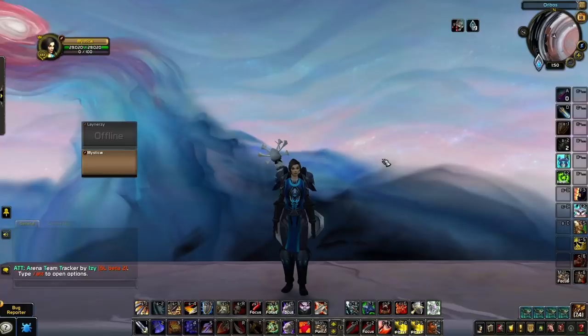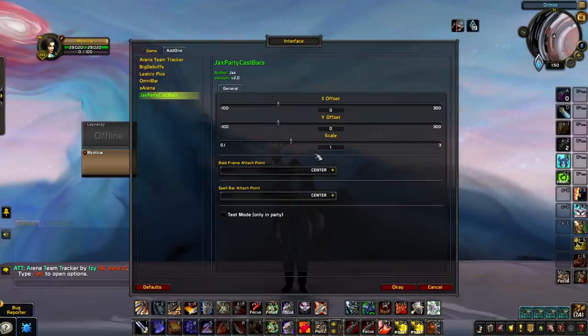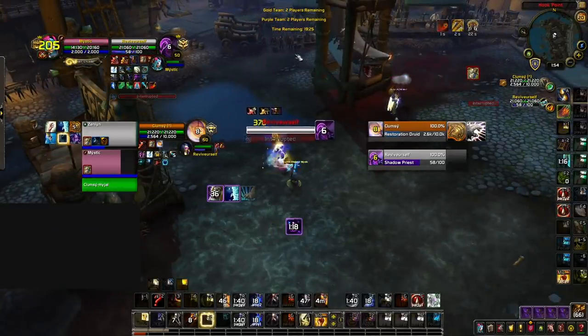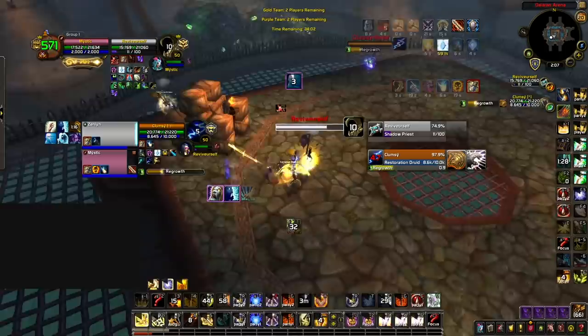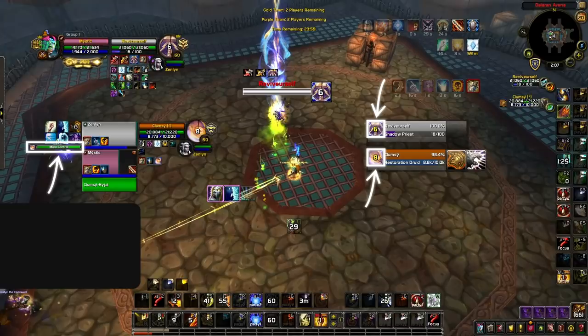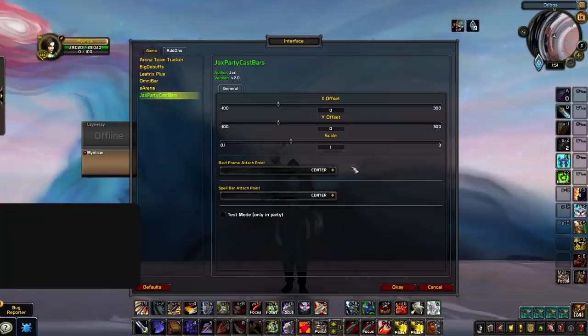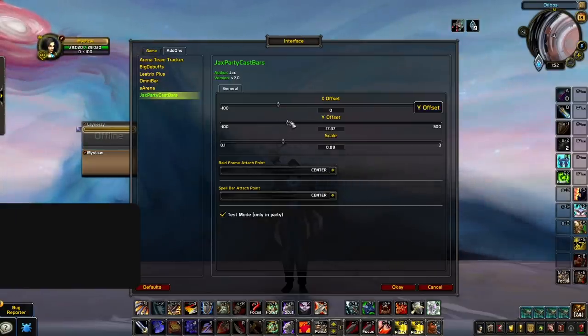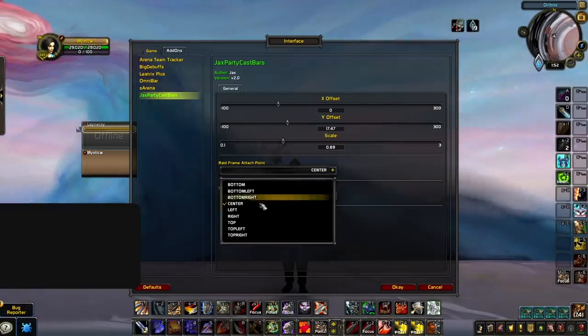The next add-on that helps with team awareness is Jacks Party Cast Bars. This add-on provides you with cast bars for your party members. While it hasn't been widely popularized at the top level yet, the benefits help streamline your gameplay and assist with decision-making in crucial moments. For example, have you ever failed to cross-CC at the right time because you didn't know when your teammate's cast was going to finish? That problem is avoided with this add-on. As for setup, all you need to do is scale and position it — most players position it inside their raid frames, but it can also be moved just to the side.